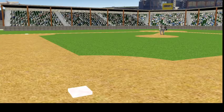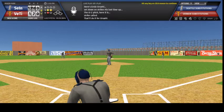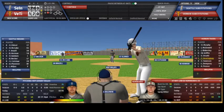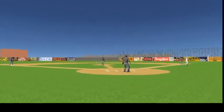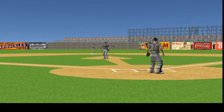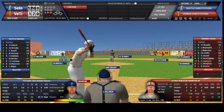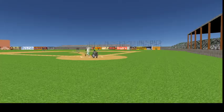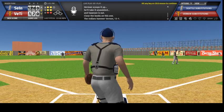Here's Ernie Orsatti — set down on strikes his last time up. The 0-2 pitch, here it is, strike called, that'll do it for Orsatti. Hemingway strides to the plate — last time at bat he grounded out to Herman. The pitch, swung on, lifted in the air to deep center, Eldred is going after it and he reaches out to catch it. Here's Evar Swanson — the pitch, swung on, ground ball over toward first, Herman scoops it up, he'll take it unassisted and Swanson is out. Close the books on this one — the Indians hammer Vernon 13-1.